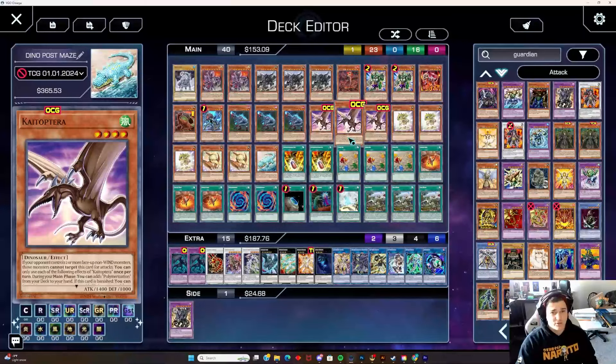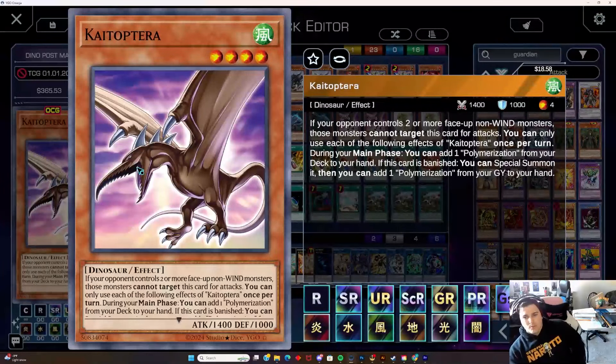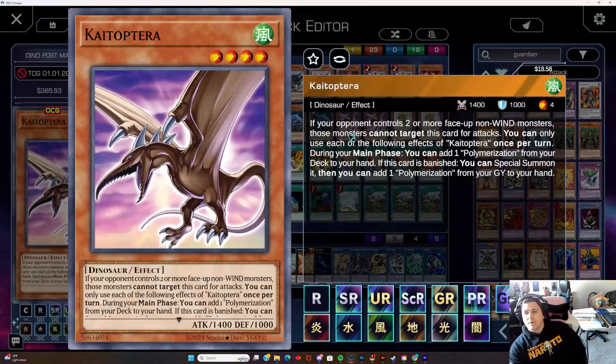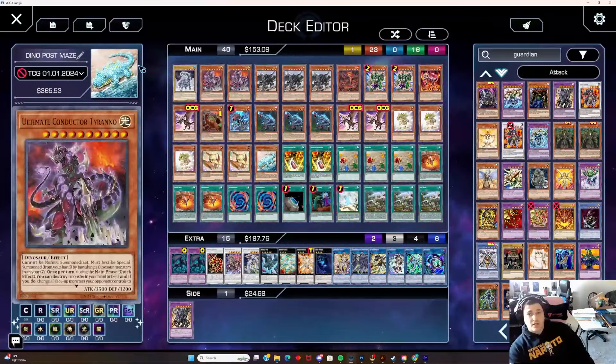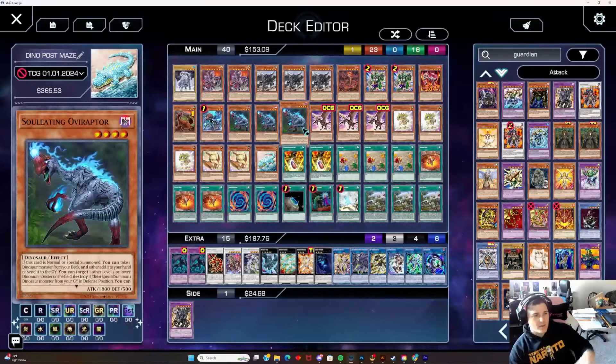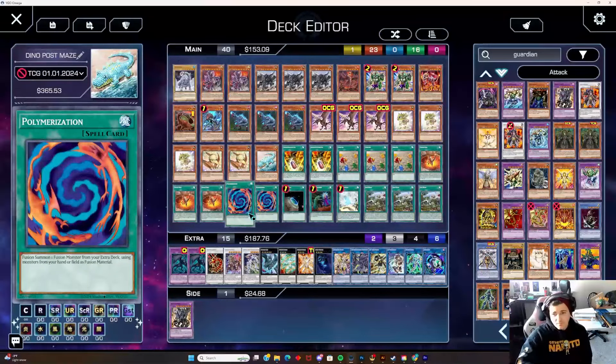The new card from Maze of Millennia is Kytoterraper — a Pterodactyl. If your opponent controls two or more face-up non-wind monsters, those monsters cannot target this card for attacks. Once per turn during the main phase, you can add one Polymerization from your deck to hand. If this card is banished, you can Special Summon it and add one Polymerization card from your graveyard. Similar to how Giant Rex has synergy when banished, this gives us access to Dolkalagia plays and Polymerization shenanigans.